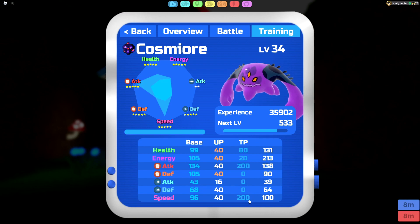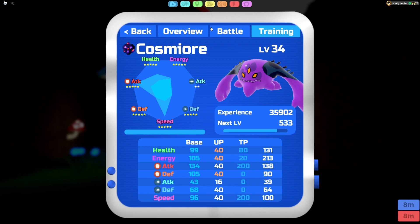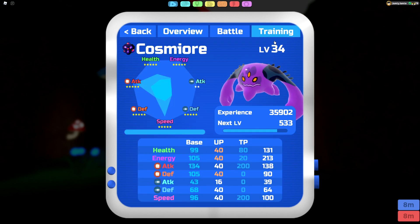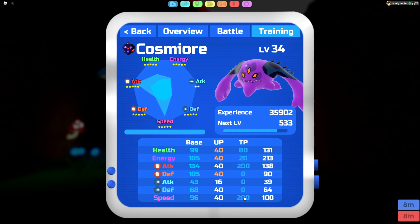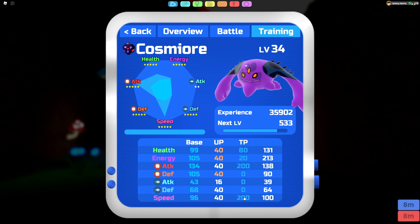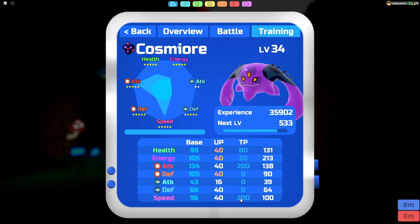For TPs: 200 Speed. Most people probably aren't running 200 speed, but in my mindset, one of Cosmiora's biggest weaknesses is its speed. In a 1v1 situation of Cosmiora versus Cosmiora Unleashed, the quicker one will most likely win. So I'm going for 200 speed mostly to outspeed other people's Cosmiora — I might as well just run max speed because there's going to be a lot of speed creep, and it's not really needed anywhere else.